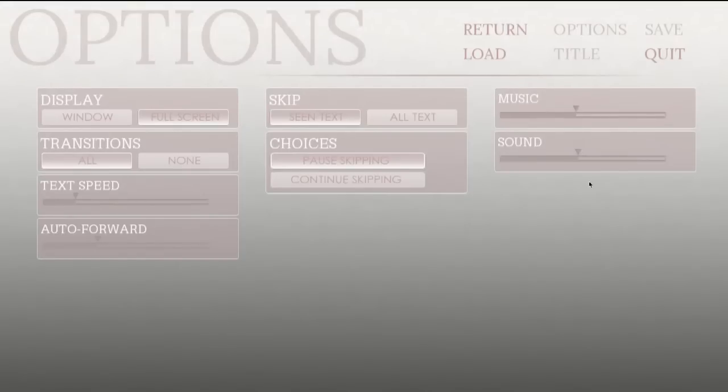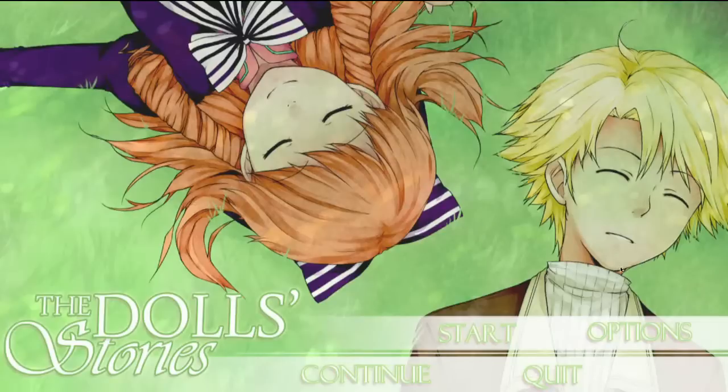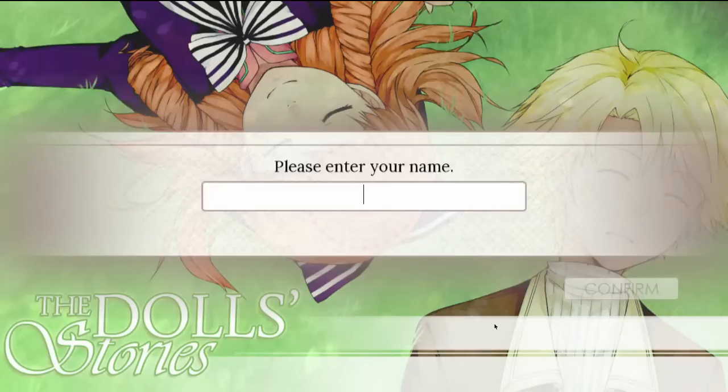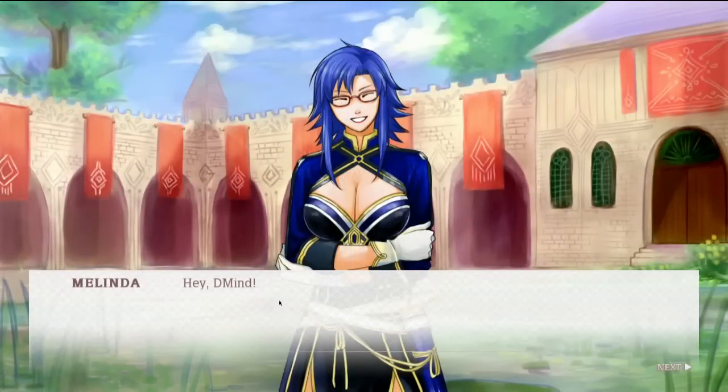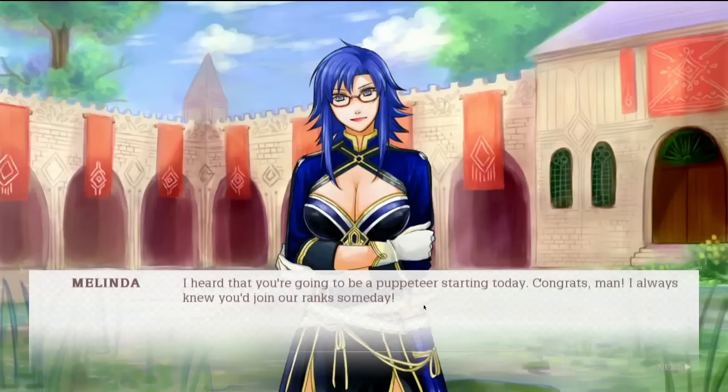Without further ado, let's go into the game, shall we? Please enter your name. I am D-Mine. In this world, there is a special kind of doll that can be infused with magical energy and so brought to life. Only the rich and powerful, as well as members of the government, are privy to such dolls. Hey D-Mine, I heard that you are going to be a puppeteer starting today. Congrats, man — I always knew you'd join our ranks someday.